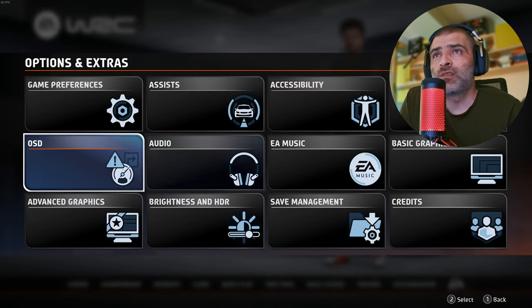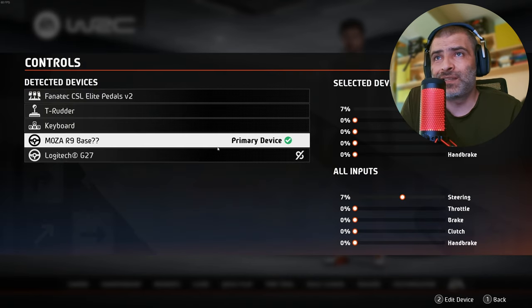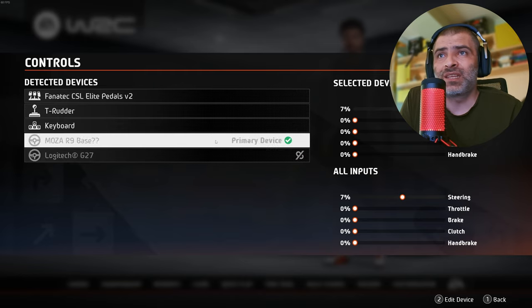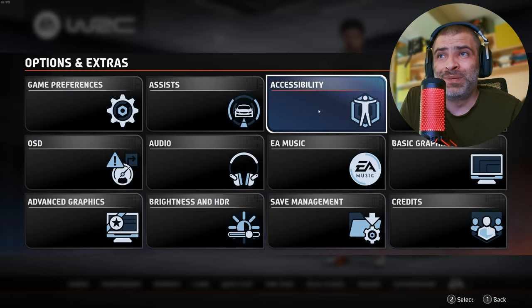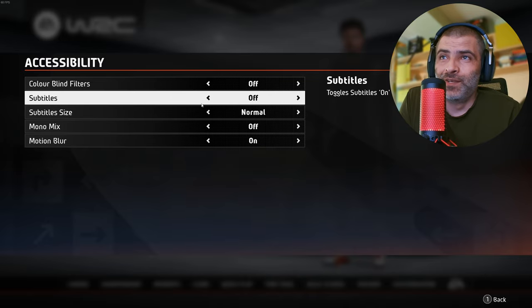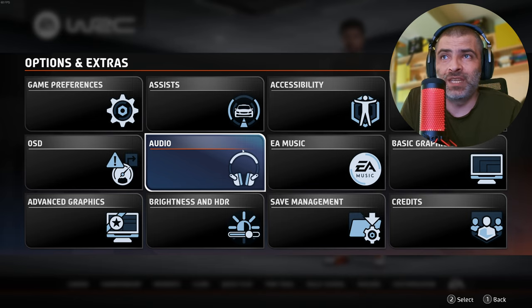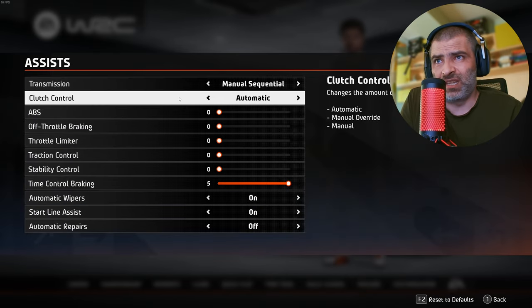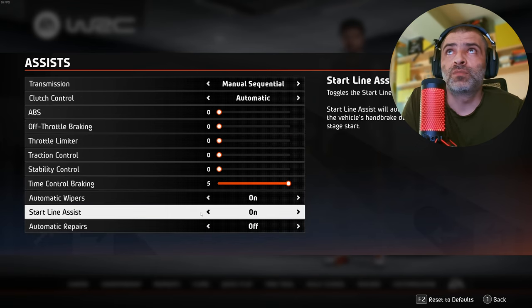Starting with the menus — this game has a lot of options, making it highly customizable. You can fine-tune your hardware assists and all the good stuff. Talking about the assists, this is not like the F1 game that just dropped — a review on that is incoming soon, by the way. Meaning if you are a complete beginner, you might get frustrated because the car doesn't drive itself in this game, even if you crank all assists to the maximum. But they are of limited help.